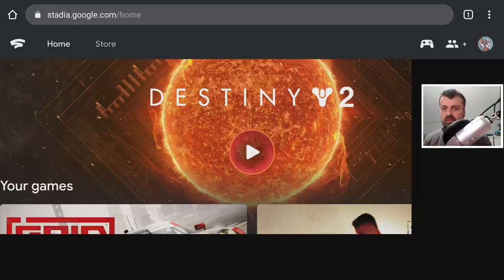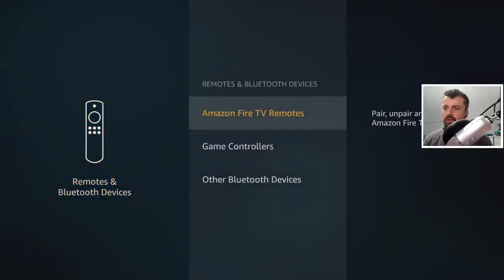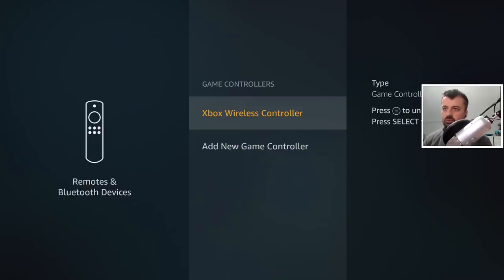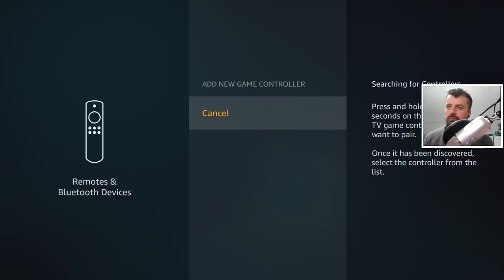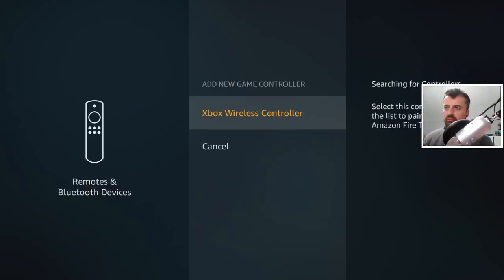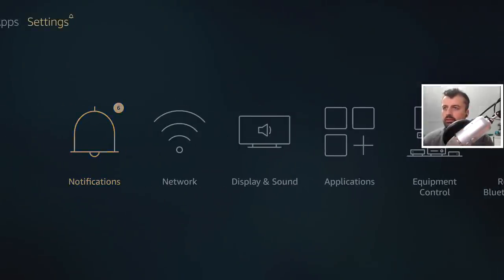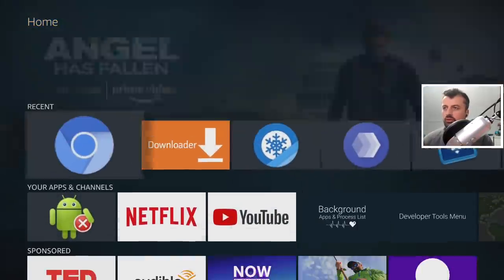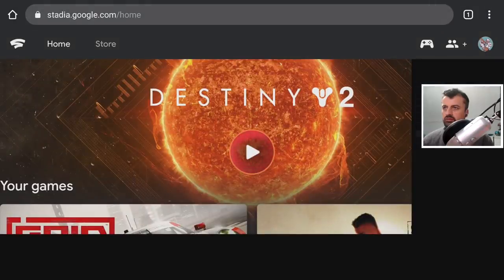To pair an Xbox One controller, press the Home button on the remote, go to Settings, then Remotes and Bluetooth Devices, then Game Controllers. Turn on the Xbox One controller and press and hold the pairing key until it flashes fast, then click Add New Game Controller. Once paired, you can navigate the UI with the controller. Press Back several times to return to Chromium - Stadia should detect the controller and show 'Controller Linked'.